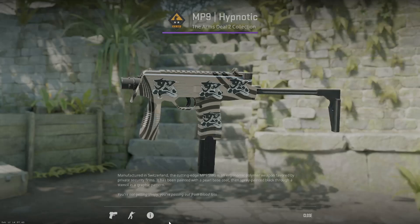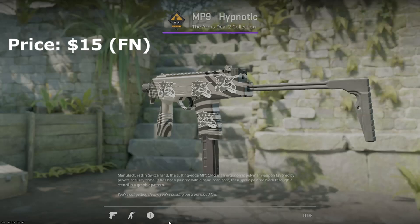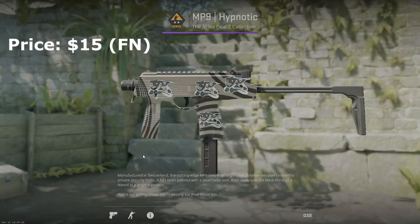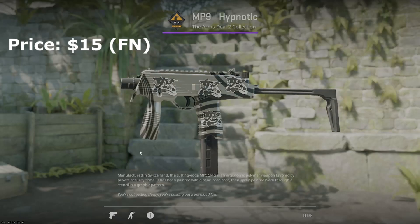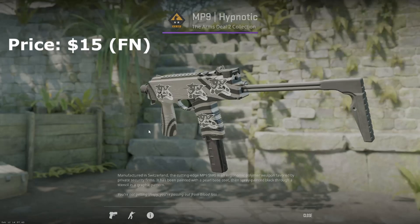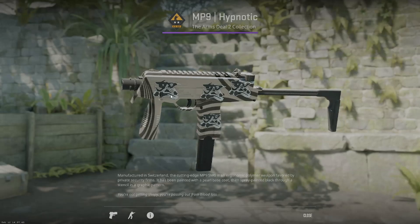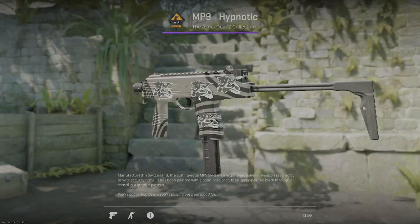The next option is the MP9 hypnotic — this is definitely more expensive, around the $15–20 range, but a really really cool skin. I love all the hypnotic skins and this is one of my favorites. I use the MP9 quite a bit. I love that it's pattern-based, so every different pattern brings the swirls to a different area. It fits pretty well in the black and white inventory even though it's more of a silver.